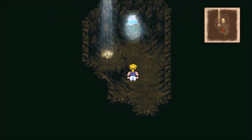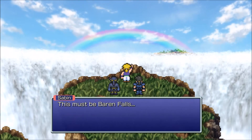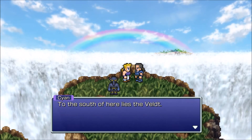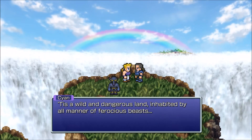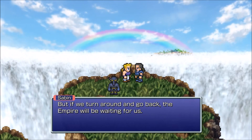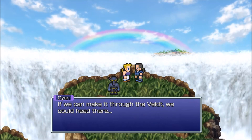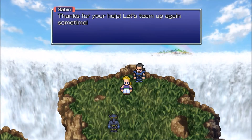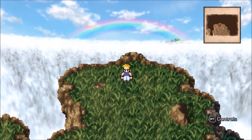Cave to Baron Falls. Baron Falls. Shadow's probably going to leave the party right now. I'm surprised he's still in the party honestly. To the south lies the Veldt — a wild and dangerous land inhabited by all manner of ferocious beasts. But if we turn around the empire will be waiting. The village of Mobliz lies on the eastern coast; if we could make it through the Veldt we could head there. Shadow says he has served his purpose and leaves.